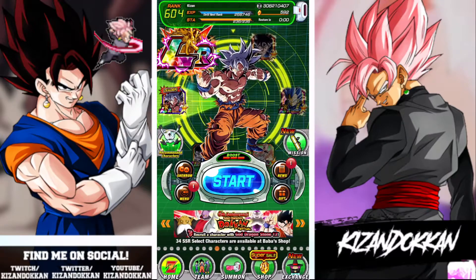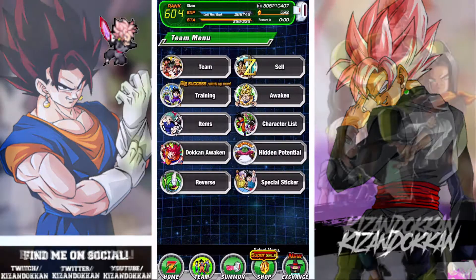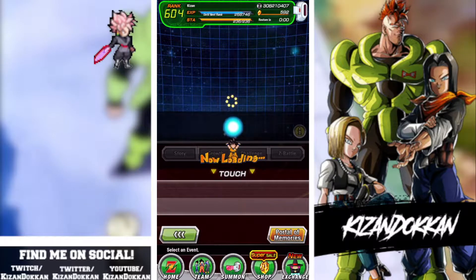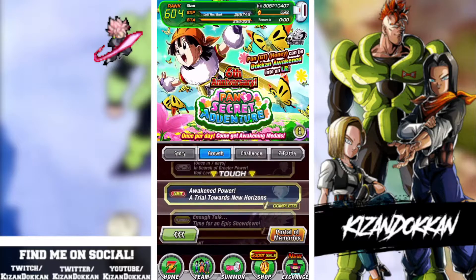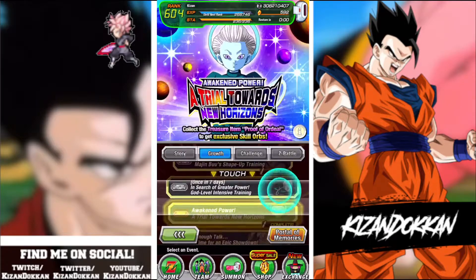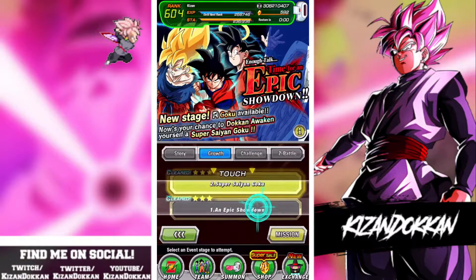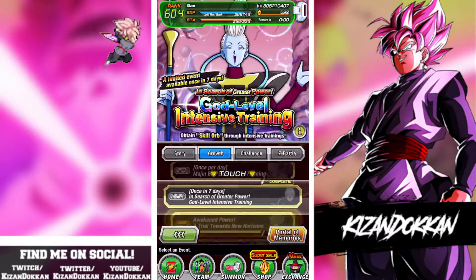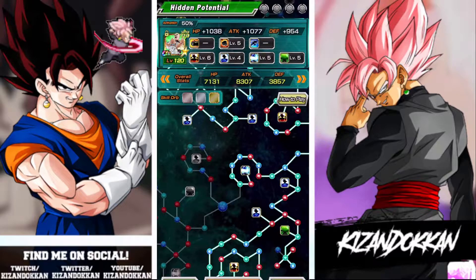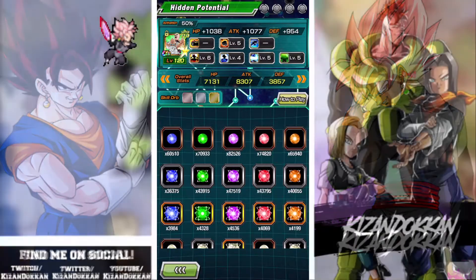Let's get straight into this video. The hidden potential system you will have to unlock - it may be grayed out for many of you. If my memory serves me correctly, in the growth section there is a mission you need to complete and it will give you access to the hidden potential. You get orbs from many things: login bonuses and doing the daily stage in the growth section.